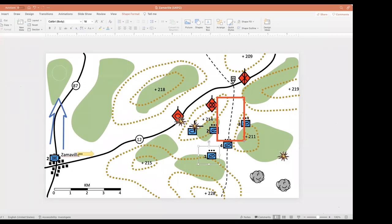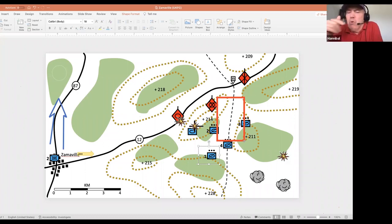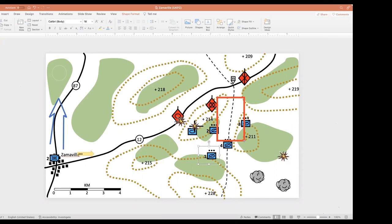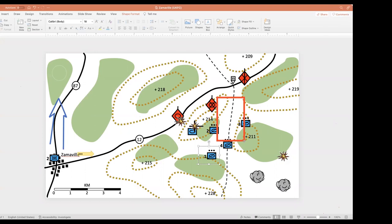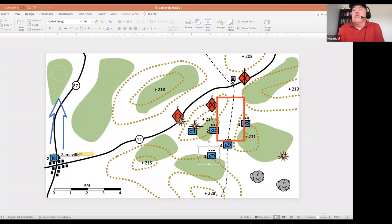Kill boxes are great but they're static — they'll move depending on enemy counter-action. If the role is to protect the flank of the battalion moving north, we're doing that job by observing, reporting, and engaging. Java's point: these are tanks in the woods on a clear night — we're not sneaking up on anybody. The fact that we caught them on the road is amazing. We have to take advantage of it — every second counts, get engaged.